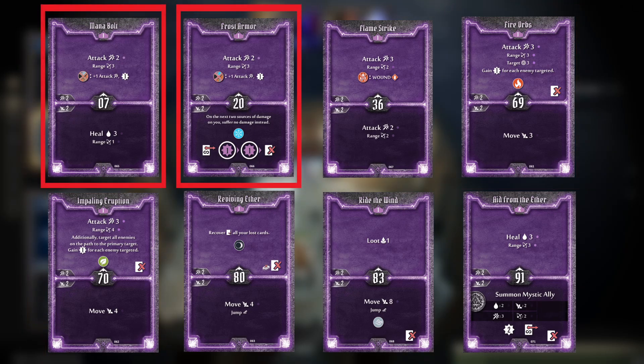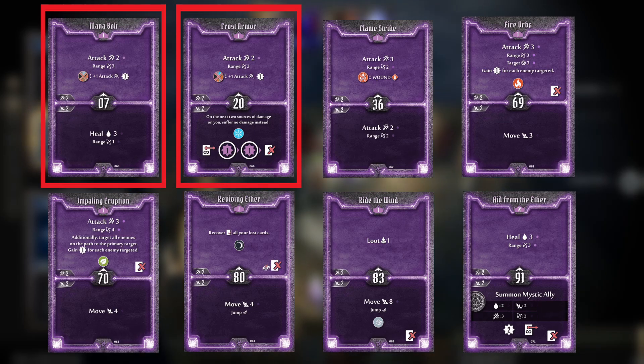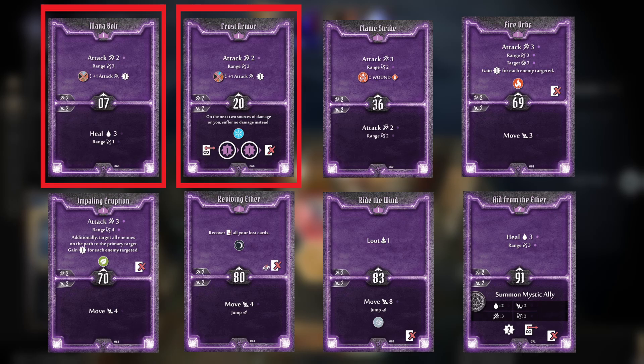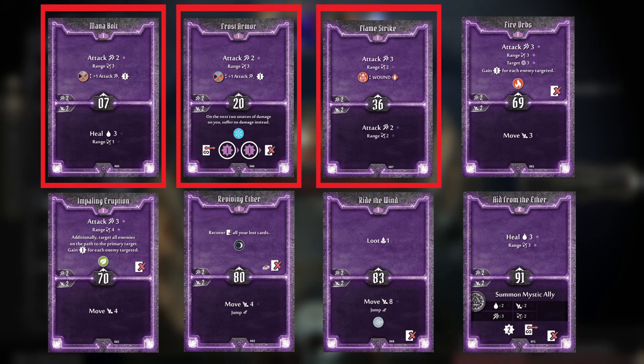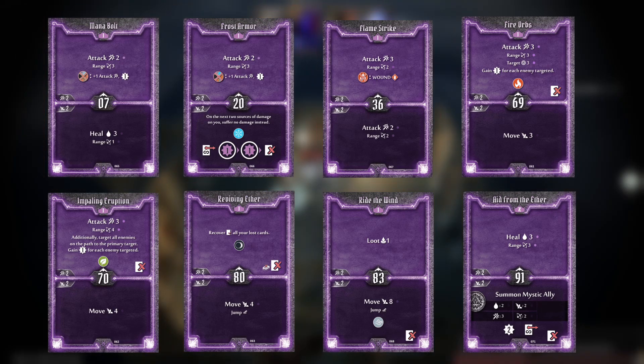Mana Bolt and Frost Armor are your early initiatives to play when you must go early in the round, and Mana Bolt Bottom in particular is a great early game heal for both you and your allies. Flamestrike Bottom also allows you the opportunity to attack with a bottom action, which is out of the ordinary making it very valuable for high damage output turns.